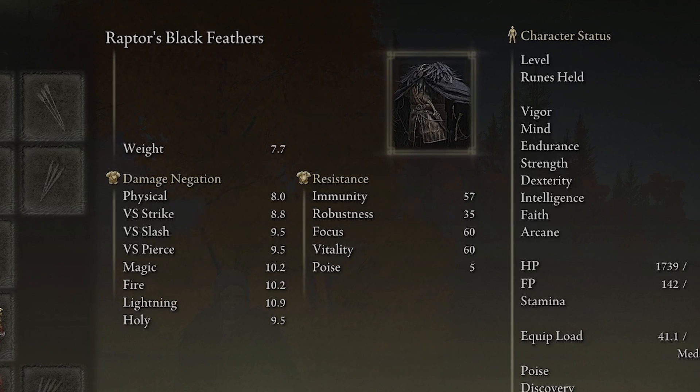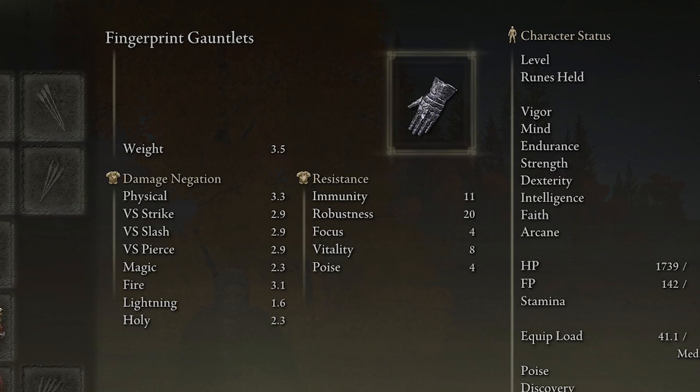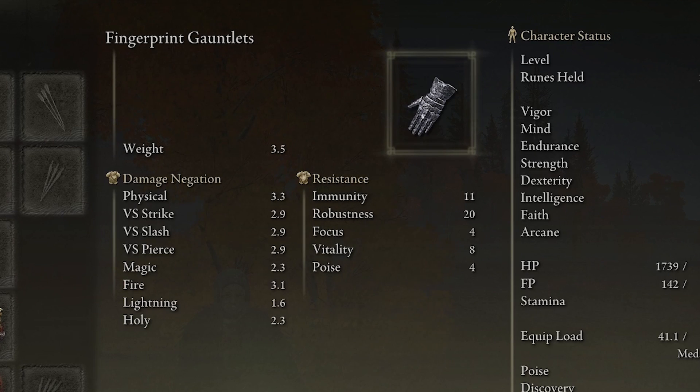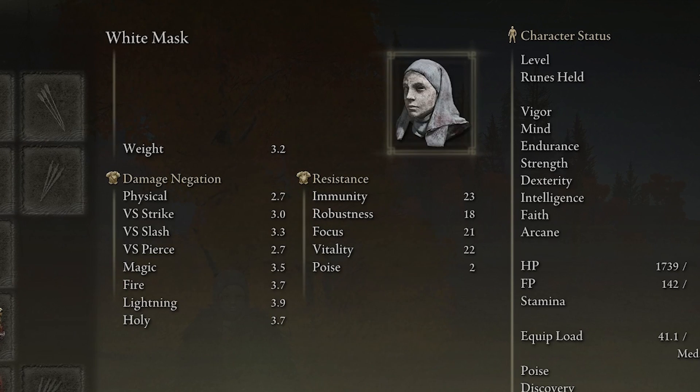We're going to be dealing frost and bleed, and we're going to use the Fingerprint Greaves along with the gauntlets to give us a little bit of poise.